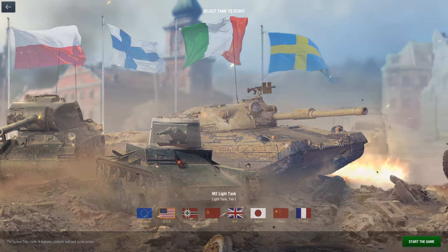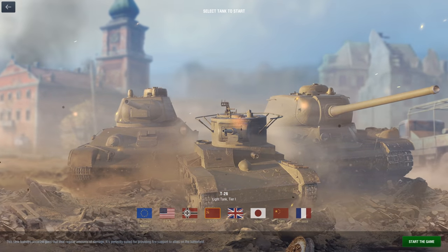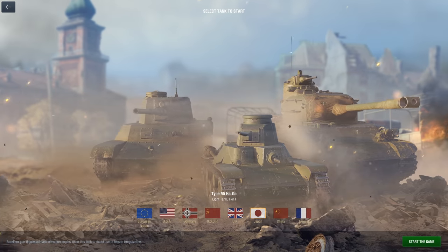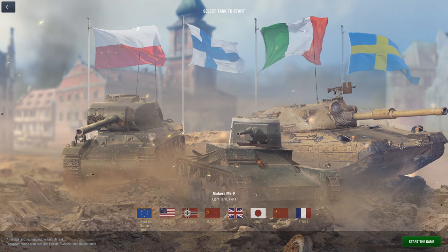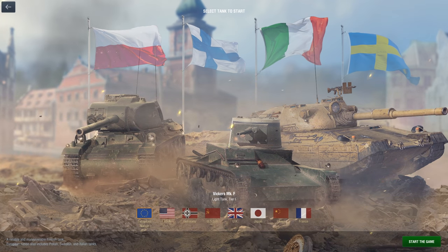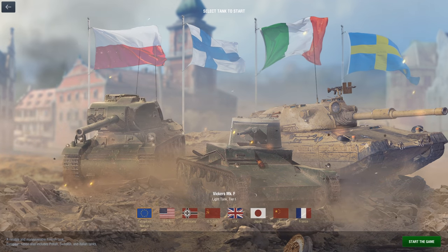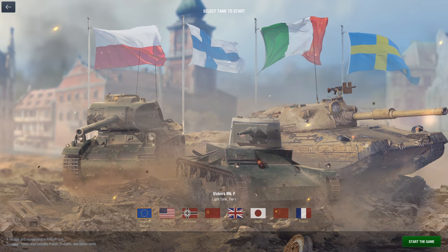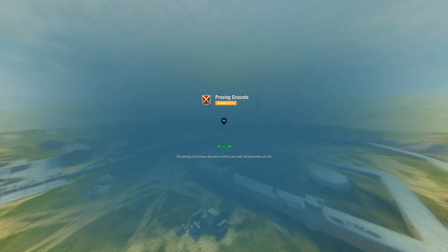I've got a couple choices for vehicles to grind — Germany, USSR, UK, there are so many different nations right now. I'm very tempted to go for the European nation because I love the Progetto 65, but actually I'm going to go for the Kronvoggen instead. So we're playing on keyboard and mouse, and here we go — Proving Grounds.